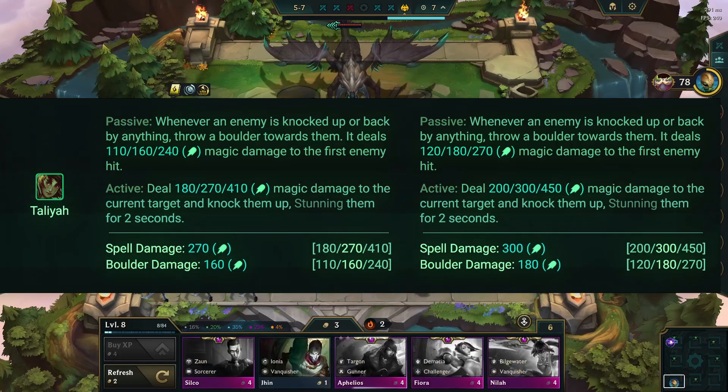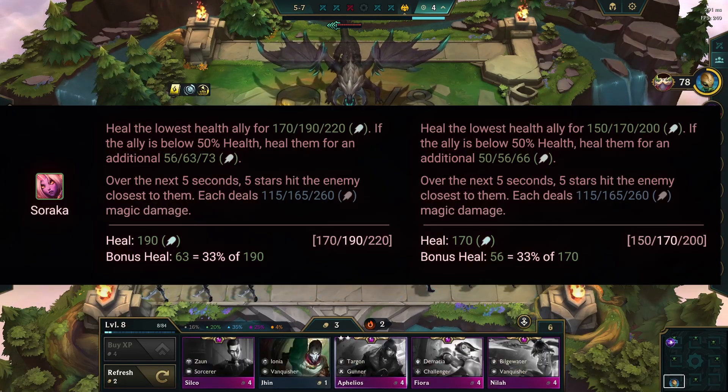Two cost champions. Taliyah gets a boost, while Twisted Fate, Set, and Soruka take a hit.